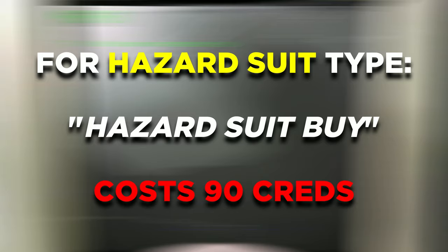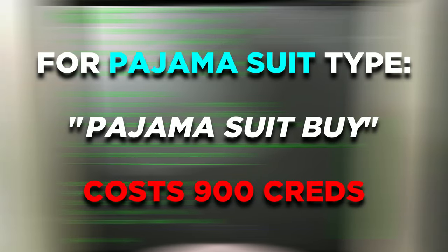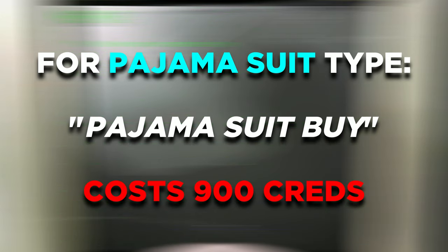If you are looking to get the hazard suit, type in 'hazard suit buy', which costs around 90 credits. And if you are looking to get the pajama suit, type in 'pajama suit buy', which costs a whopping 900 credits.